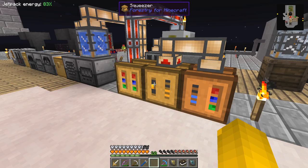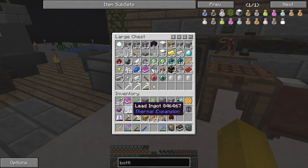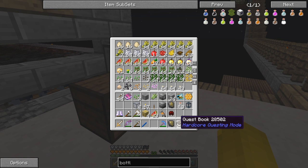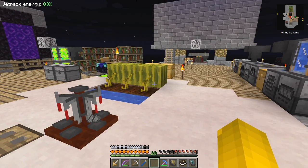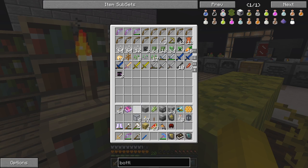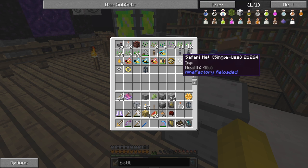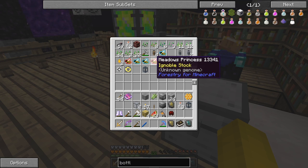Let's sort this chest and put away the stuff I don't want at the moment. I've got creeper plant seeds taking up a whole slot — let's put that in here. So now we've got two pristine forest and one ignoble meadows. I'm going to try to make two hives — let's do that first.